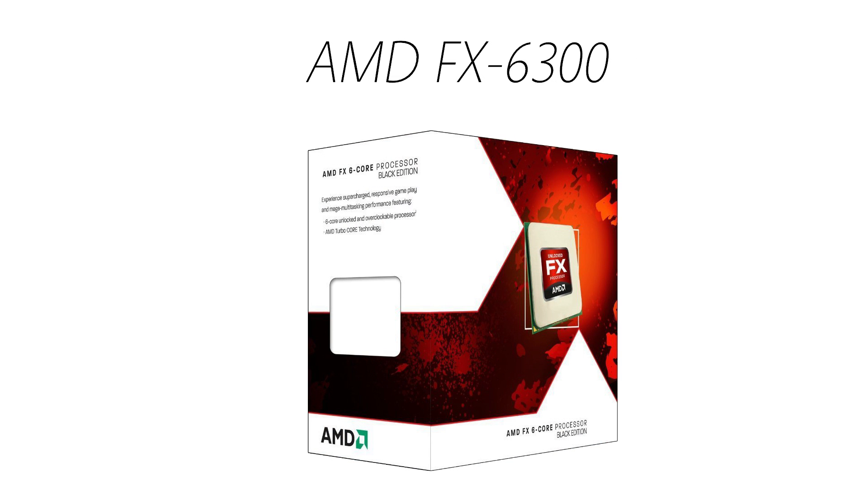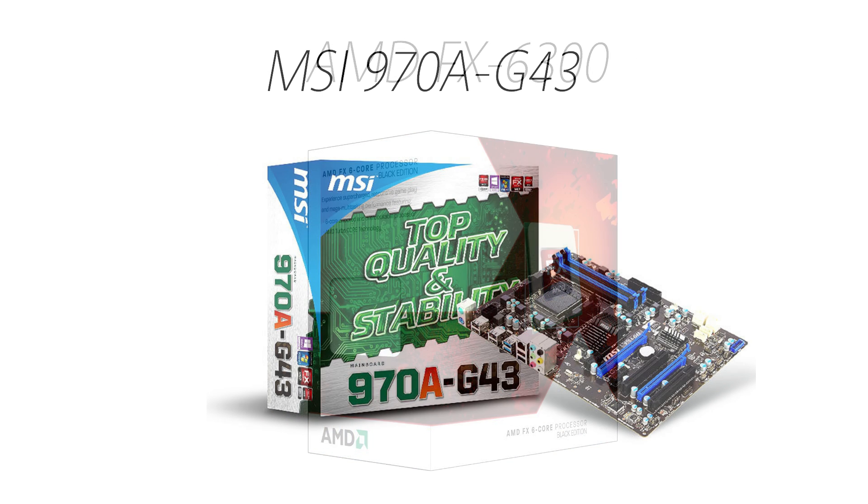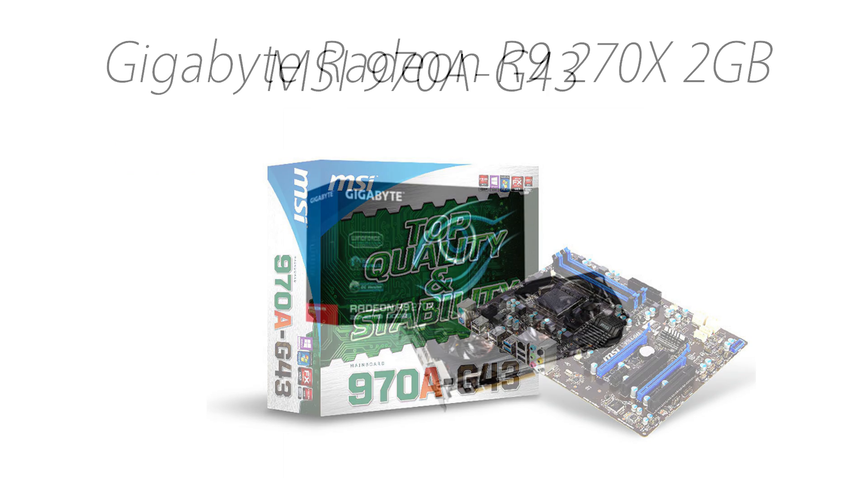The FX 6300 will run you about $110. For a motherboard, I chose the MSI 970A G43. This is a great motherboard for this build, and it supports the processor. It has two USB 3 ports, six USB 2 ports, and overall just is a great solid motherboard, and it's only about $60.